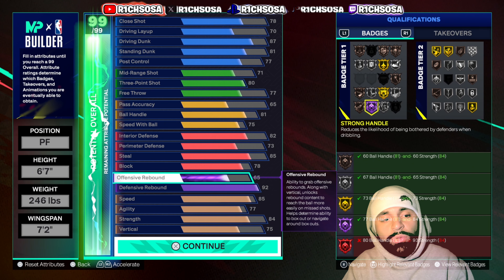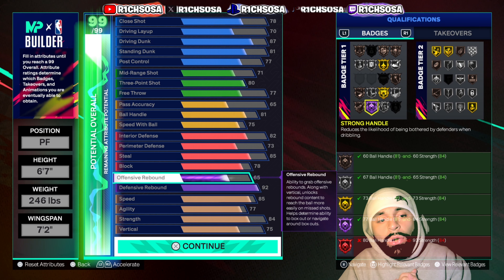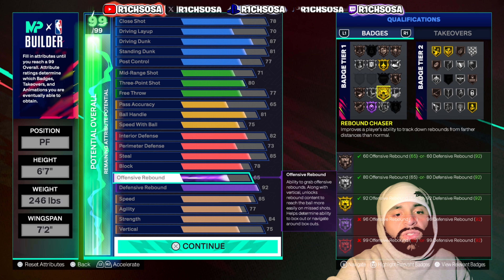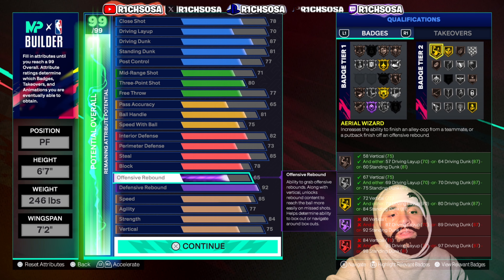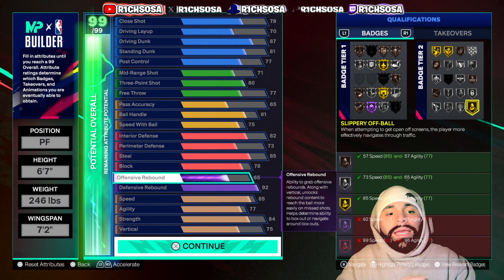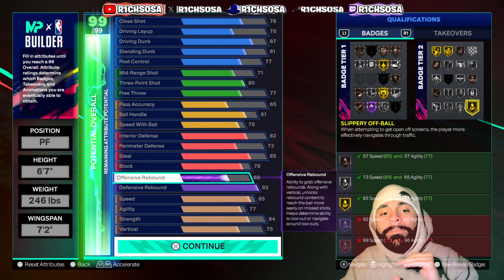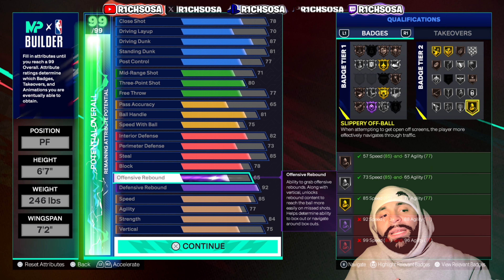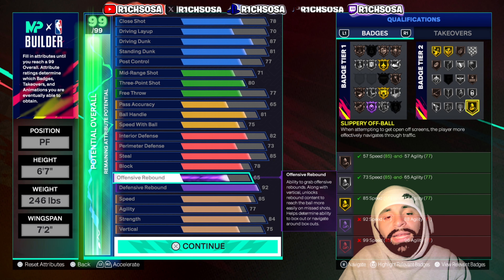Looking at these badges starting with Hall of Fame — we do get Strong Handle, which has personally become one of my favorites for any big man or anybody who can really acquire this badge. For gold badges we get Rebound Chaser, Interceptor — which is key — Aerial Wizard for the finishing, Box Out Beast for the defensive end, and Slippery Off Ball. This build is pretty much jam-packed with all these badges that can boost your game to the next level.